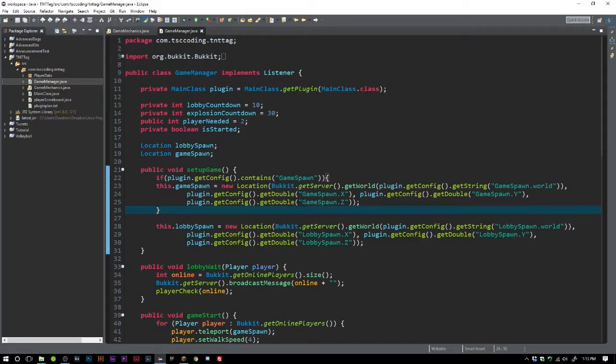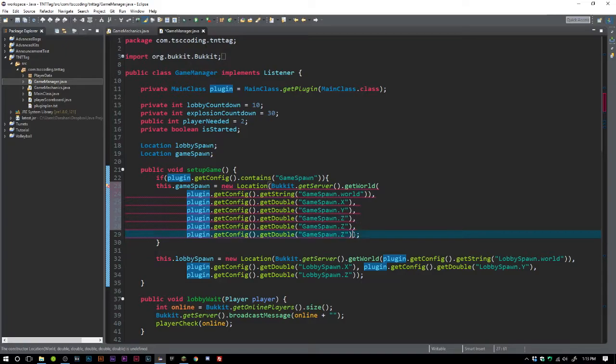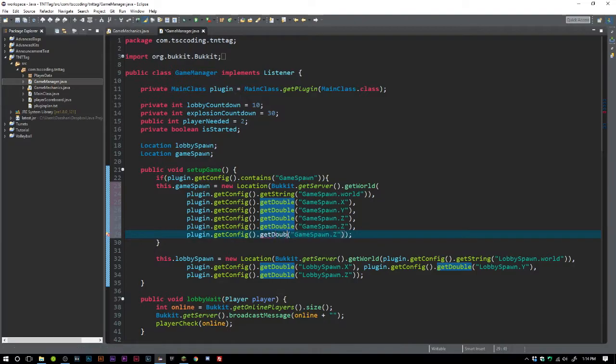We actually want the yaw and pitch values to be floats. We can't do a dot getFloat so we'll use getDouble and cast to float. We'll separate these out so it's more readable. This will be yaw then pitch — yaw first, then pitch — not the other way around.